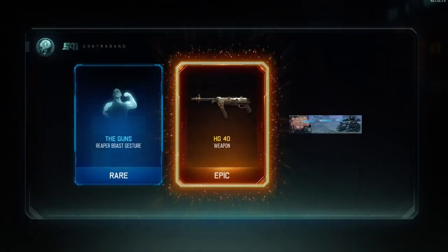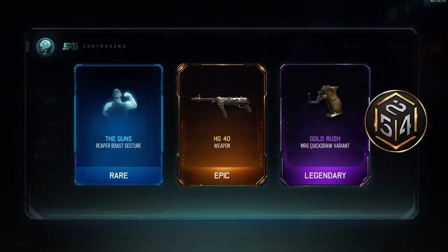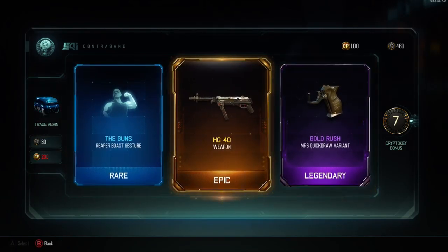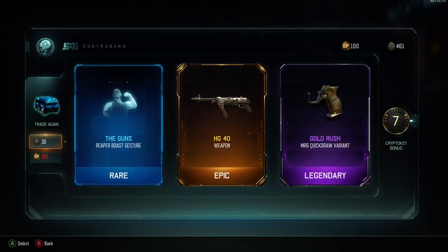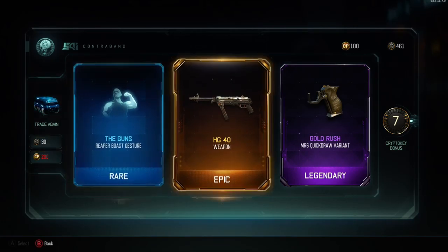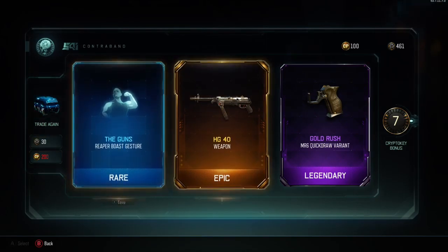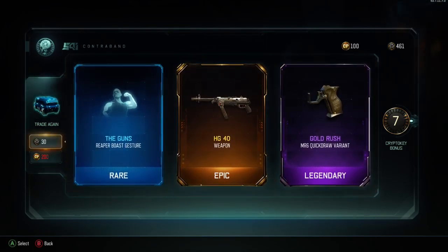Oh yes yes! HG40 guys — we got it, we got the HG40! I wasn't expecting that. Oh my god, HG40! Sorry if I hurt your ears then but we got the HG40 — you guys will definitely see gameplay with this very soon. And then we got Gold Rush. I cannot believe the HG40 though — I am literally so happy about that. That's like one of the best DLC weapons.